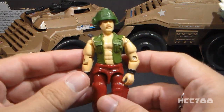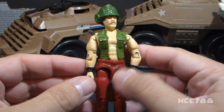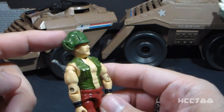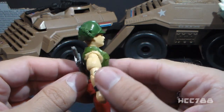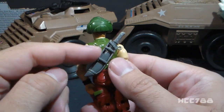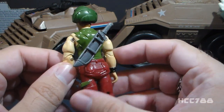Let's take a look at the Wildcard action figure. This is a very interesting figure with interesting color choices. He has a couple accessories — really three accessories. He has this very large helmet, which is actually kind of difficult to remove, so I'm not going to take it off right now. Then he has his machete with a sheath that slings over his back, so that's pretty cool, and I'm happy to have it.